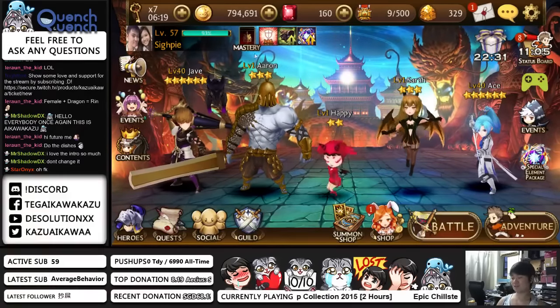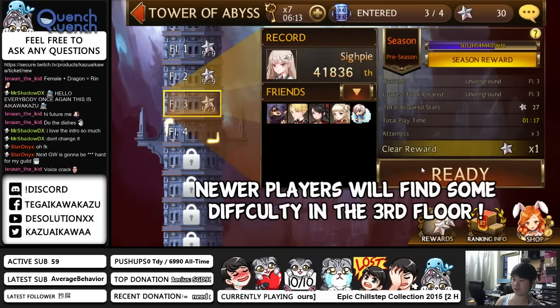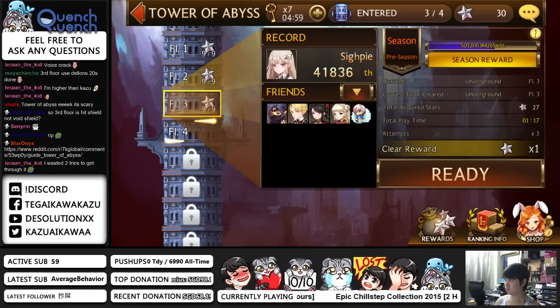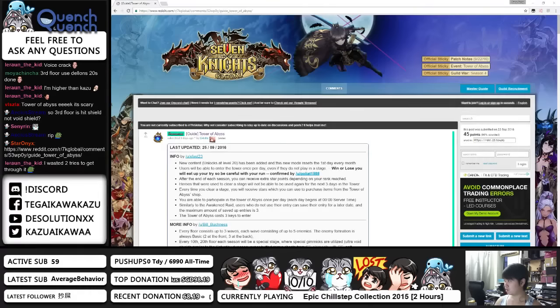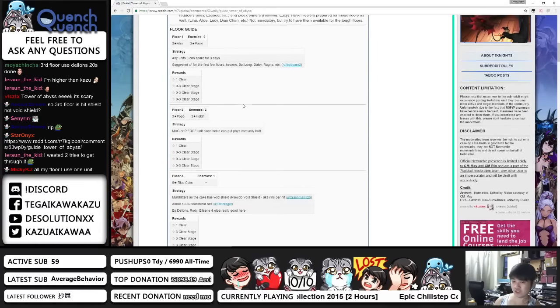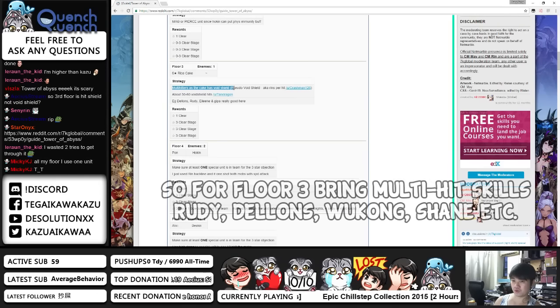So let's talk about Tower of Abyss first. Most of you guys would have trouble trying to do the third floor, which is the bean rice cake. I want to divert your attention to the Seven Knights Reddit — there's a very nice guy sharing his Tower of Abyss experience. Thank you to Mr. Seido. He mentioned that for the third floor, the strategy is to bring multi-hitters. The cake has a Void Shield or Pseudo Void Shield, also known as Rins1 by Crashman.